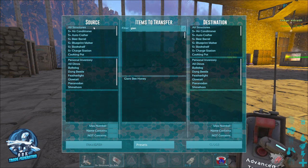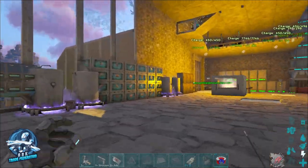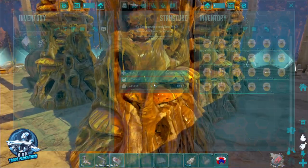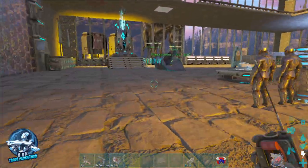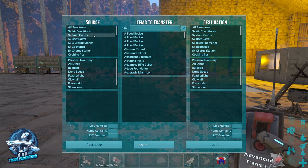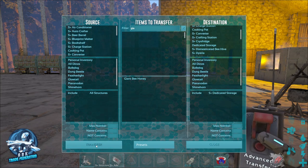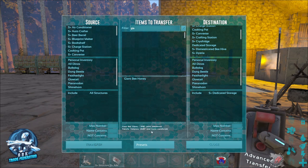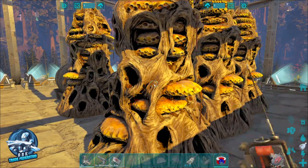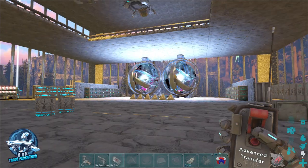We're going to take all the giant bee honey from all of our structures and put it into our S+ dedicated storage. I'll walk over to show you — there's our giant bee honey storage, and outside the door we have all of our beehives with honey ready to go. You could do a basic transfer and click each one, but that can be a pain. With the advanced transfer, we select all structures, choose giant bee honey, set the destination to the S+ dedicated storage, and hit transfer. Thirty-one thousand, one hundred eighty-seven bee honey was transferred out into dedicated storage. It consolidates everything and puts it away.